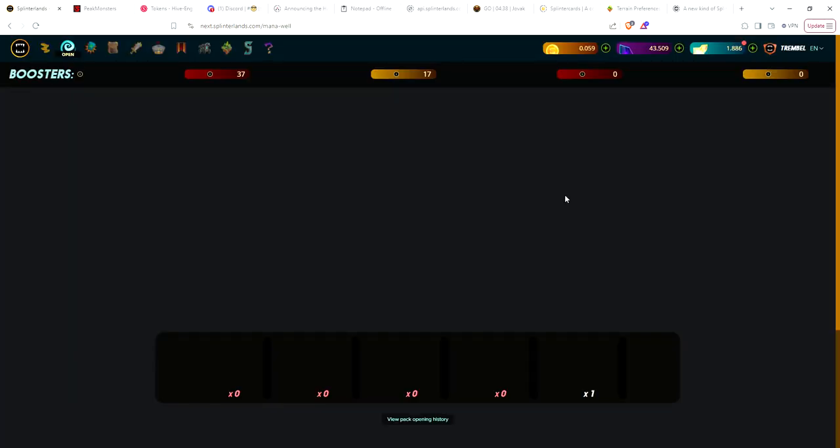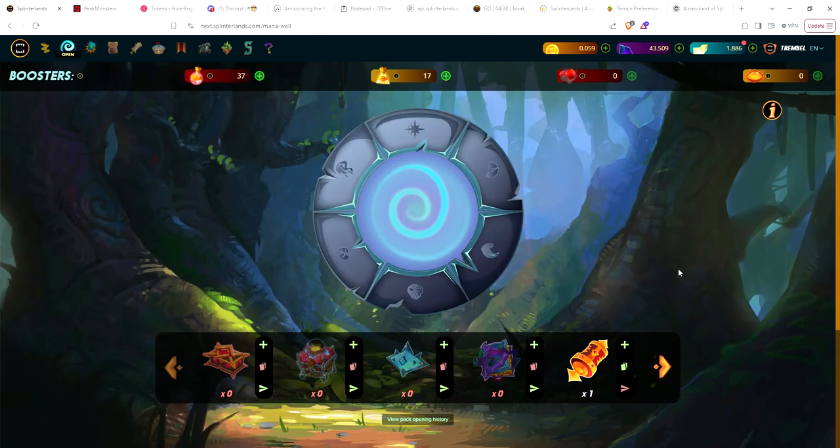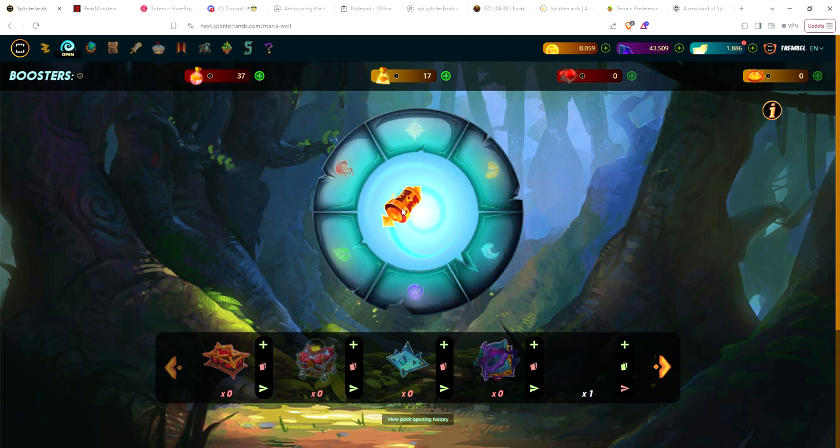So I was able to get a Gladius case. Let's start by opening the Gladius case and see what we get. Because in ranked battles, in certain rule sets, or if you have the summoner, you can use gladiator cards. Let's go ahead and open this case.